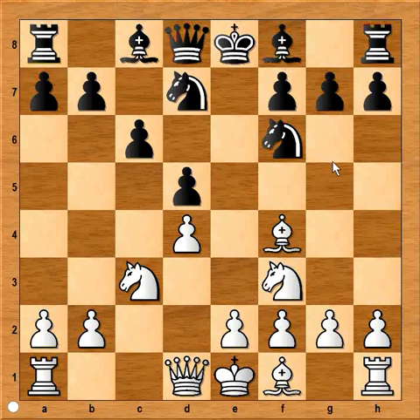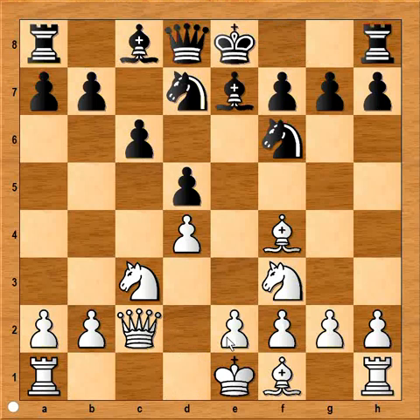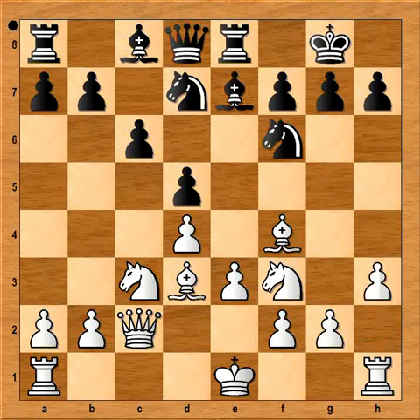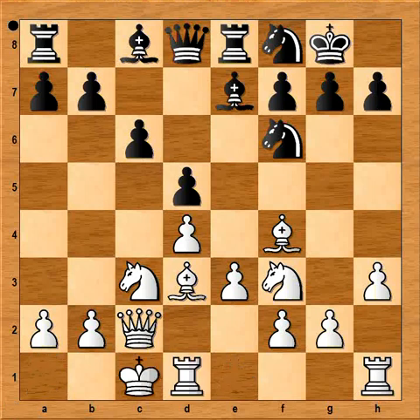c6 was played, and now queen to c2, bishop to e7, e3 — sensible development by both players. Bishop to d3; the bishop and queen are aiming at the pawn on h7. Rook to e8, h3, knight to f8 — more support to the pawn on h7. And white castled queenside. Black started his own pawn storm immediately. Perhaps better was knight to e6, but black just couldn't wait — he knew he must be fast.